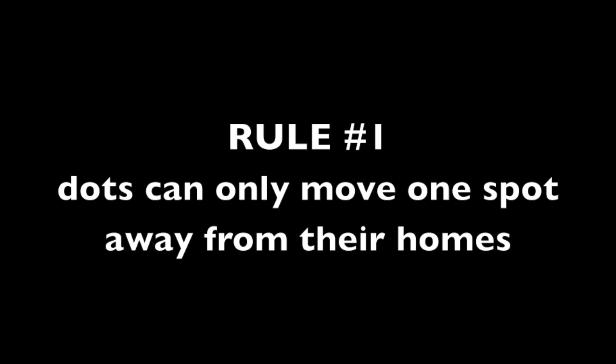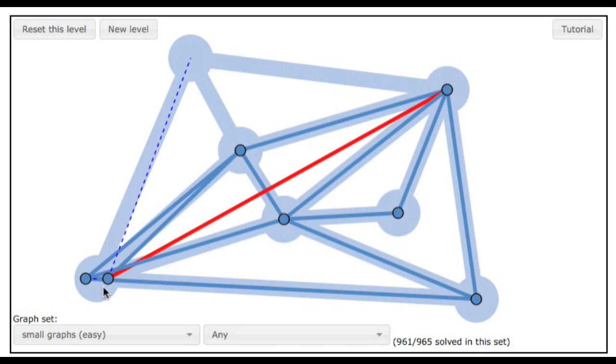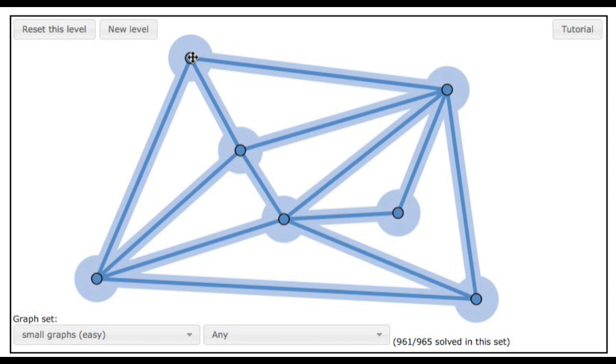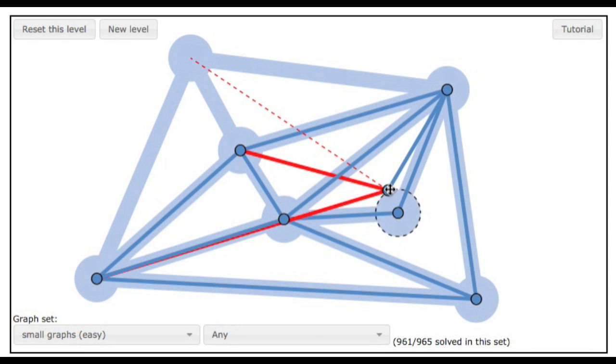There are two rules. Rule number one: dots can only move one spot away from their homes. For example, this dot here can only move to one of the three spots that it's connected to at the start. After you move it, you can see a dotted line connecting the dot back to its home — this will help you remember where it came from. If you try to move a dot somewhere that's not connected to its home, you won't be allowed. It'll just snap back to its previous location.